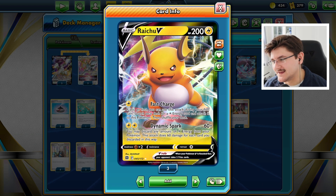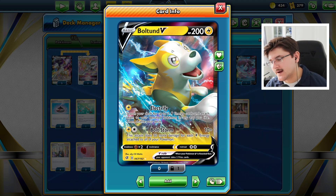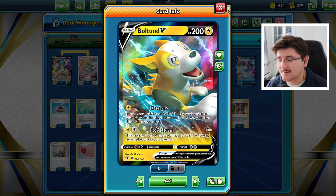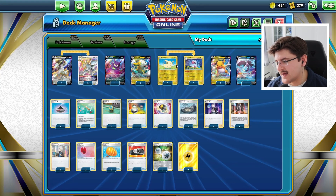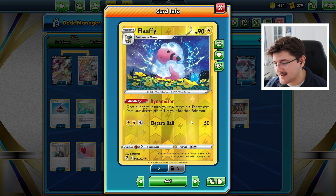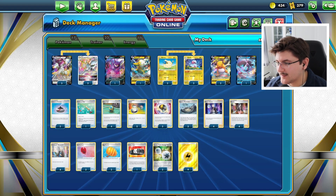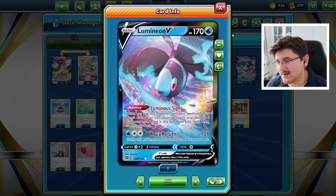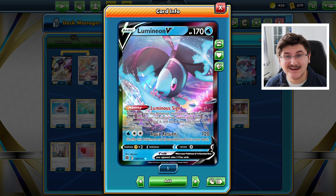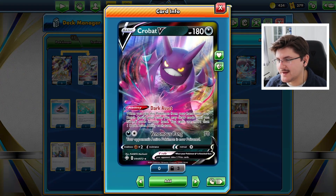We have a Bolton V in this deck as well — if we're going second we can Electrify, and Bolt Storm is also a really good attack. We're running a 3-3 Mareep and Flaffy from Evolving Skies as an energy acceleration engine. Flaffy with Dynomotor is going to help us accelerate energy to our benched Pokemon. We also have the new Lumineon V with Luminous Sign — it lets us search for any supporter card when we play it onto our bench. And we have a Crobat V to draw some cards.